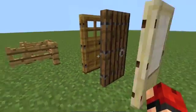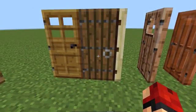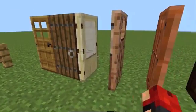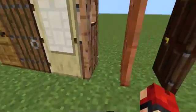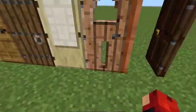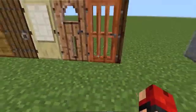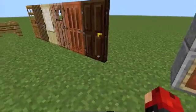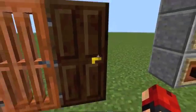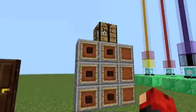But now if you put, say, spruce wood in, it comes out with kind of a rustic log cabin style one. Birch comes out with a more modern style. Jungle is kind of — not sure — but you can see you can't see through all of them. Occasionally it's kind of airy and you can see through lots of holes. And then oak wood is basically sort of like a normal door without windows that you may have in your house.